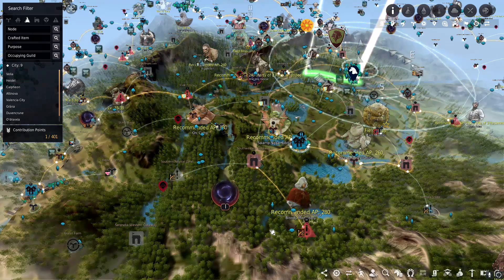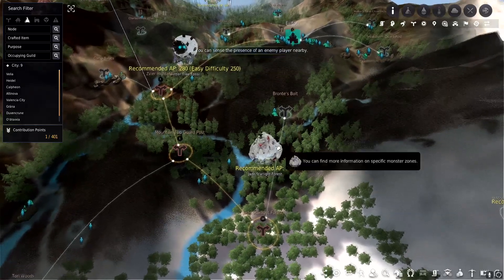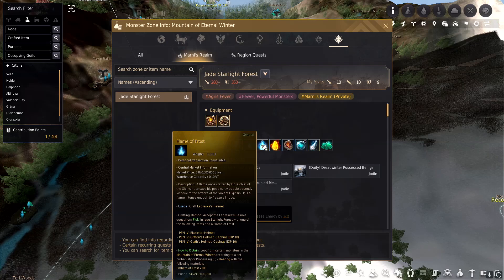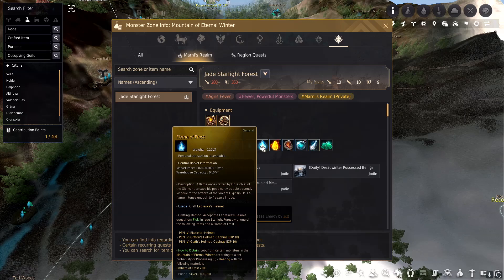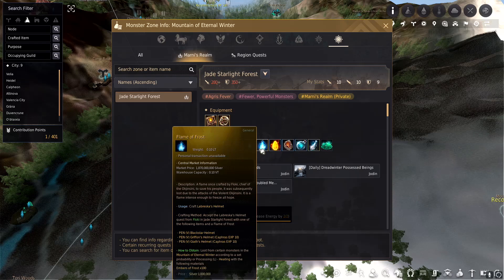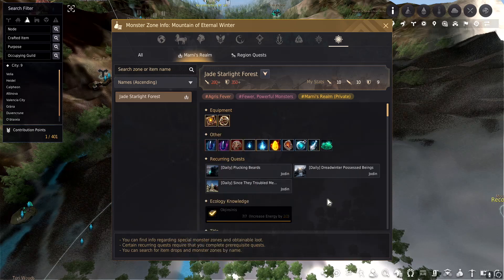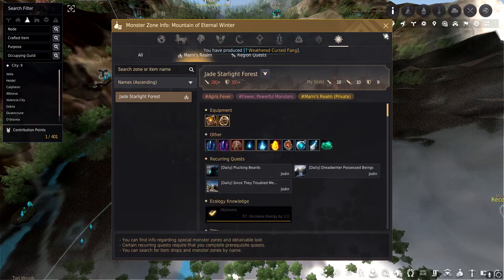Also around this gear score level at 281 AP and 341 DP, it's time to consider going to Jade Starlight Forest. Jade drops a very unique item called the Flame of Frost, which is required to get your Labresca Helmet. It has a pity system similar to the infinite HP potion — it gives you Embers, and you need 100 of those to make a Flame. This item is unpurchasable off the market; there are far too many orders and too few sales. So I'd suggest going here around 281 AP and 341 DP.